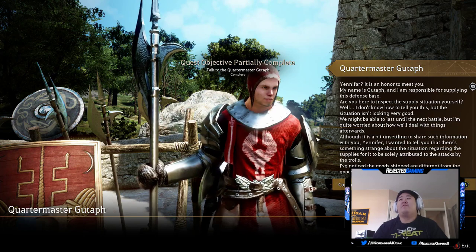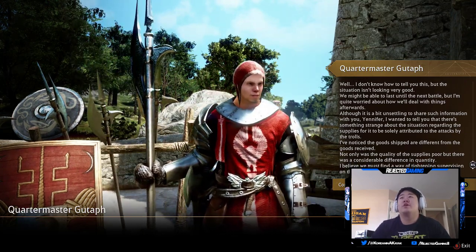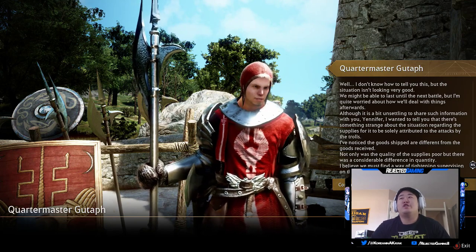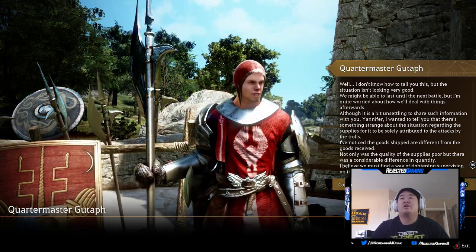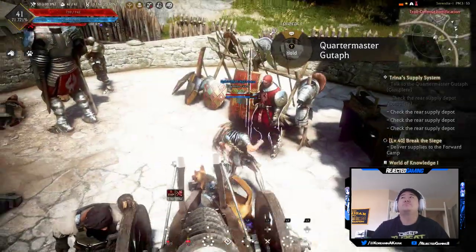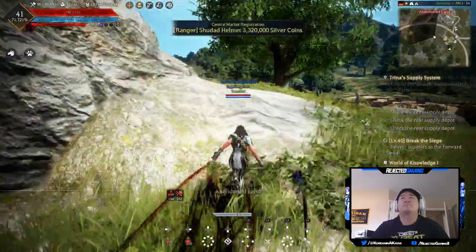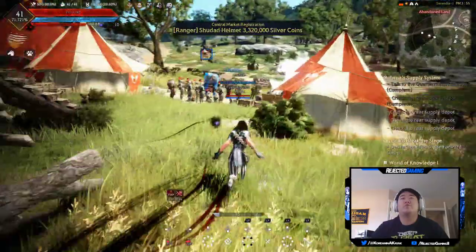'There's something strange about the supplies — the goods shipped are different from the goods received. Not only was the quality poor, but there was a considerable difference in quantity. We must find a way to tighten supervision on the transport of supplies.' Okay. I can see another one over here, so let's go around. I think if we just run around the outside we can complete this quest, then it'll probably be time to call it a good old episode.